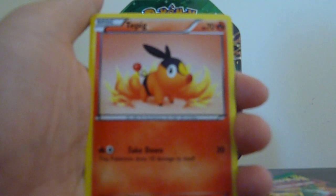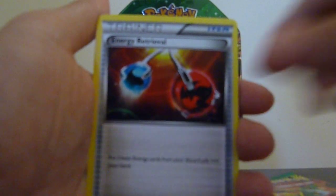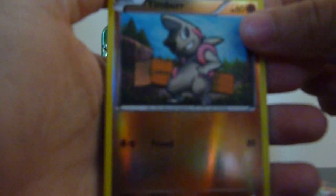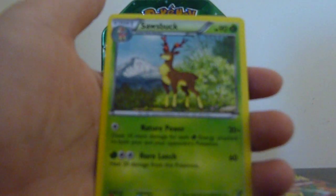Sandile. Tepig. Lightning Energy. Zora. Deerling. Simisage. Energy Retrieval — Double. Dewott. Timber. Reverse. And the rare is a Sawsbuck. I have like a billion of these.